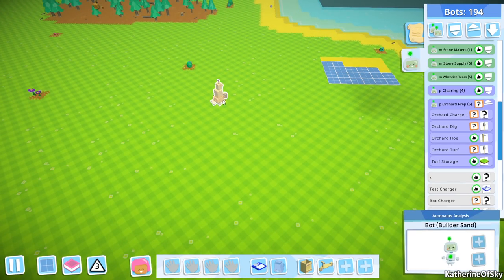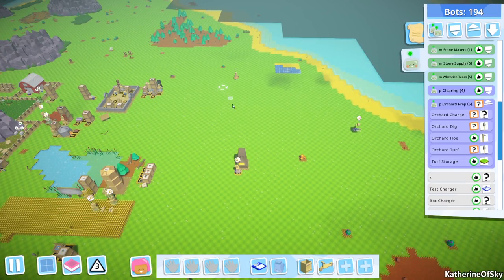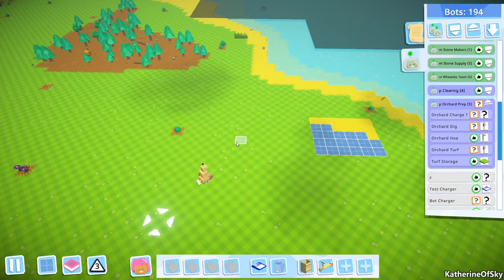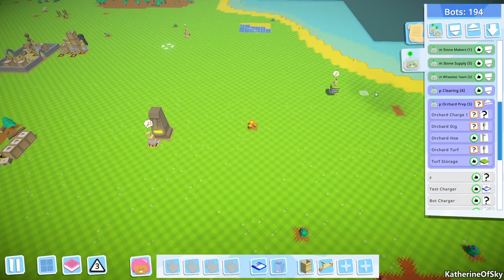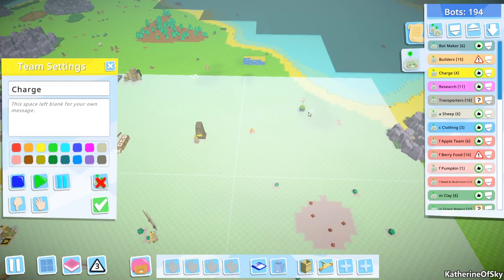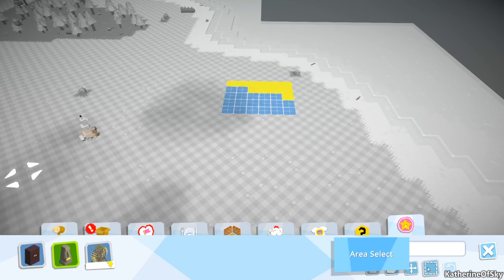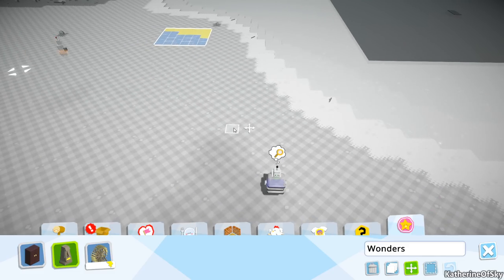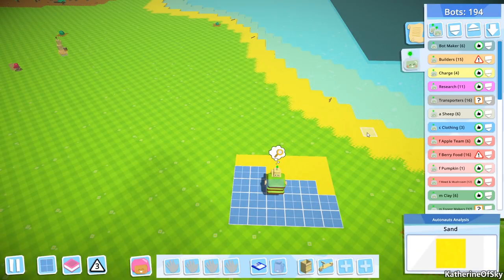Wait, where did this bot go? They ran out of charge? We have so many bots up here to charge people. Alright fine. I really should just... you know what I could do? I could move the entire process down where it's covered in the charge bot zone. Where is that charge bot zone? Oh, it's so close. Well, I'm going to move it. I'm going to move the whole thing. So we're going to select this area and then just move it down here.